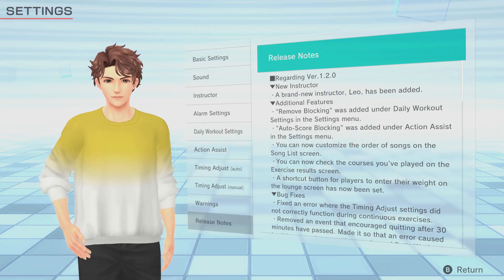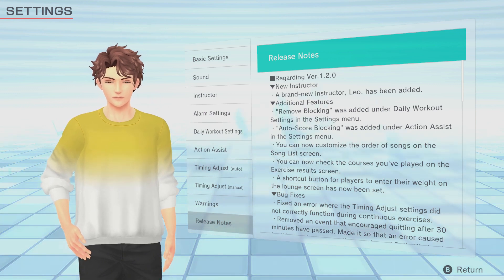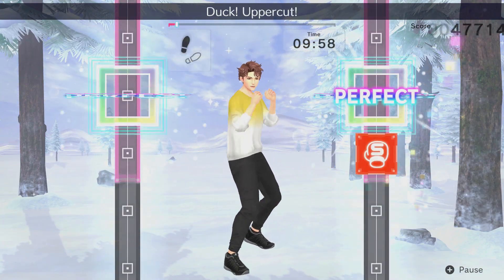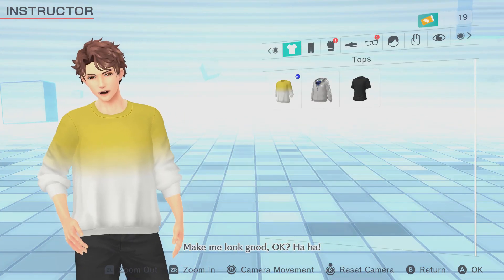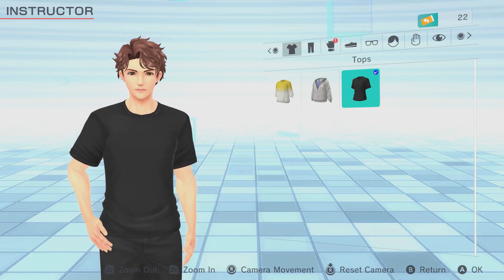Firstly, we have our new instructor Leo. Leo is a calm soul with a very comfy outlook, as you can see by the oversized jumper here. Even in the no mercy mode levels which come included, he's pretty chill with gentler encouragement than other instructors in the game. Leo has a few outfits to choose from and no achievements attached to him, at least from the initial run of achievements. Other than that, he is functionally the same as any other instructor.